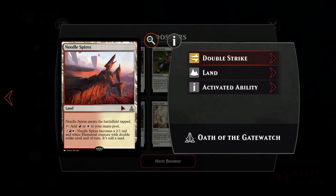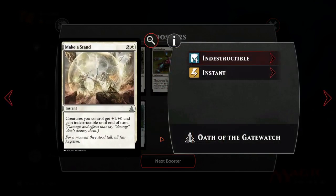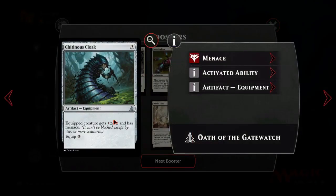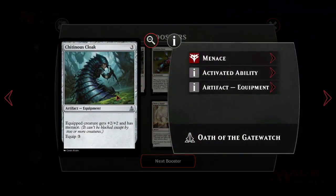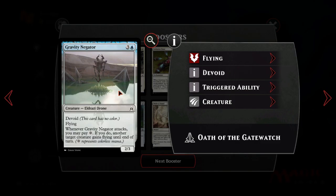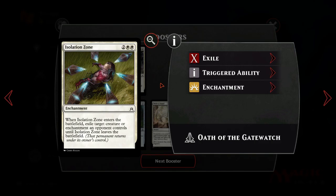We haven't got many Mythics, but we've got the good Rares. Inquisitor's Ox - I don't think that's good. There isn't enough Destroy effects; if there were Wraths abundantly in the format then maybe it'd be better in White Humans, but it's stuff like Languish which is just minus 4, minus 4, and this does not stop that. Titan's Cloak is just too expensive. Gravity Negator is probably not good enough. Isolation Zone is good - it's a way to kill Ulamog. Over the last while we've just not had enough exile effects.